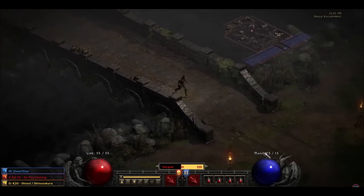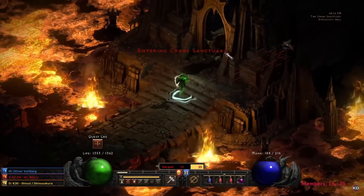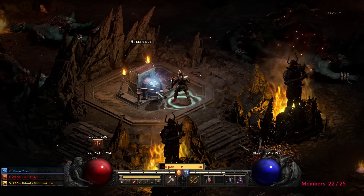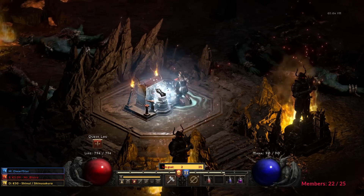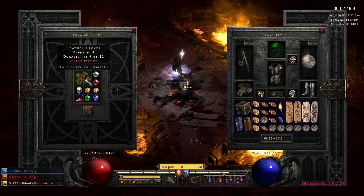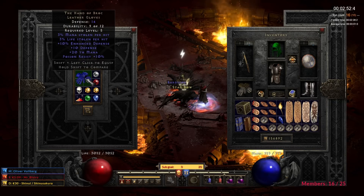The hero was born from Act 1 Normal to Act 4 Hell, and had some great moments in his journey with some great luck traveling by his side. Beating Hell meant I could get my shared gear and respec into a hybrid FOH build. One of the main goals was to continue my Holy Grail progress, but also to hopefully find runes for Infinity, which I cannot make for a long while already. We started with 29 items left.